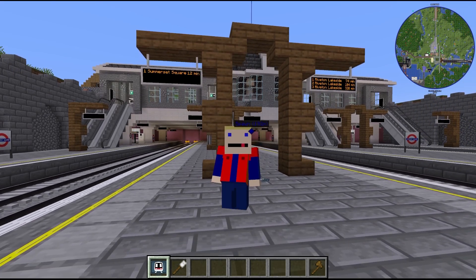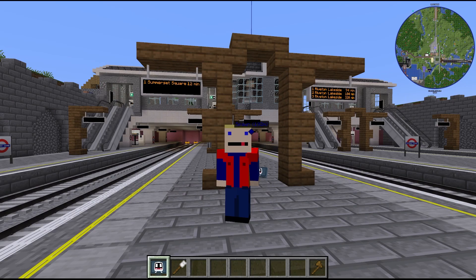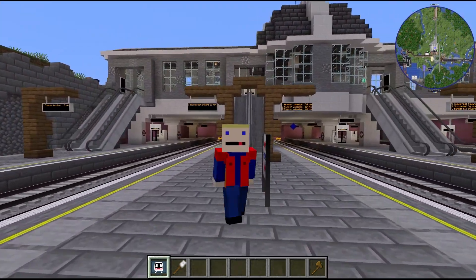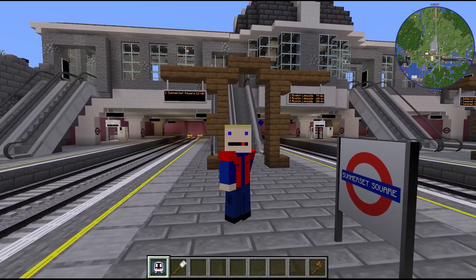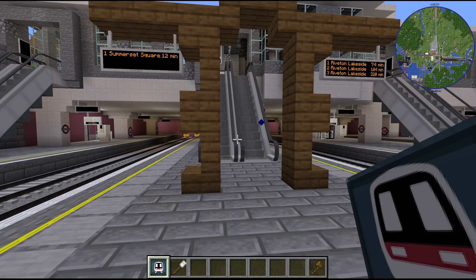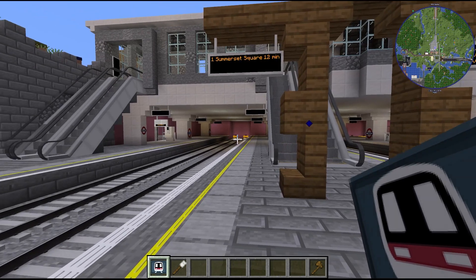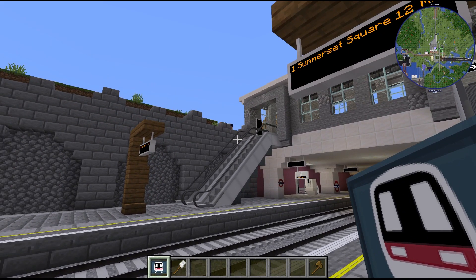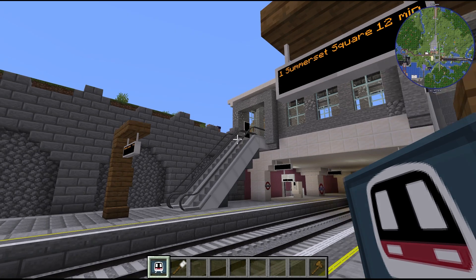Hey everyone, it's M4J here and welcome back to Somerset MTR here on Minecraft. Do you ever get the feeling of deja vu? I certainly do as I stand here on the platform at Somerset Square. Just to point out, not my station — this belongs to Master Trams with the stunning architecture and the jumping villager display going on over there for some reason.